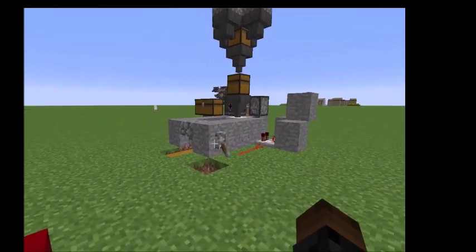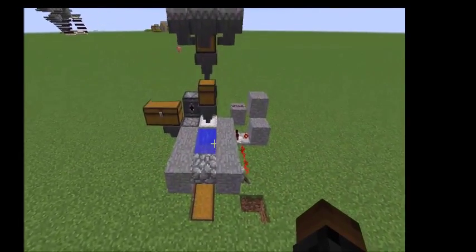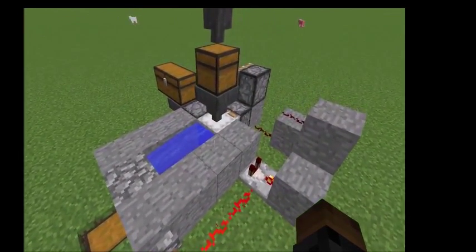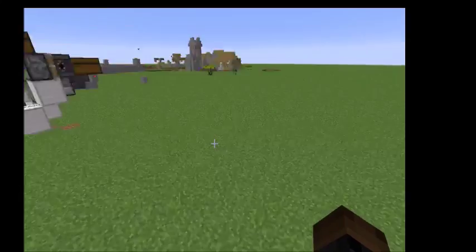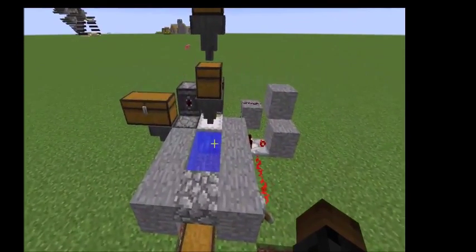Hey guys, Doug Miner here. I had an idea for an automatic shulker box filler and I've had a couple iterations of it. The first one failed, I tried to make it nice like everybody else does in tutorials, but this one I've got working.